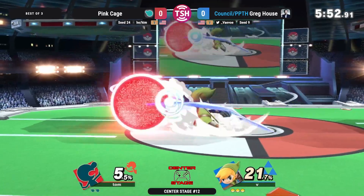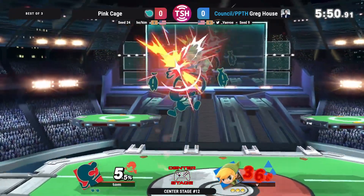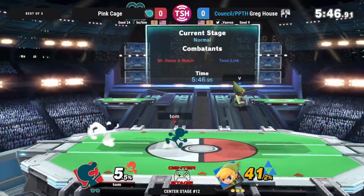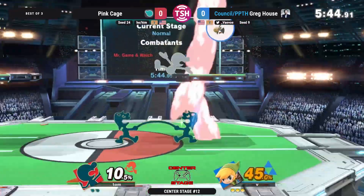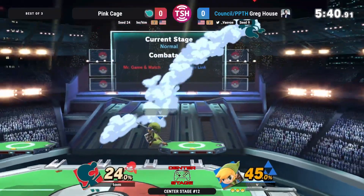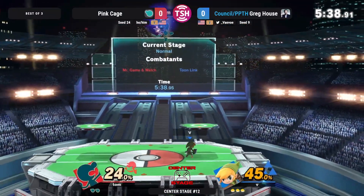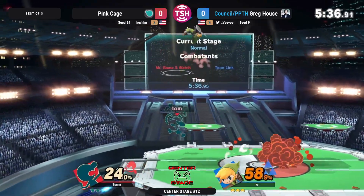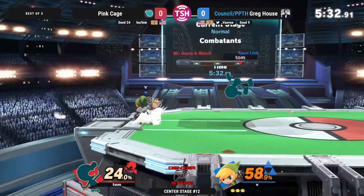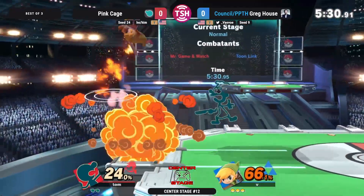Toon Link's been hitting those bomb repairs for a long time. We're going to see a little combo damage coming in — doesn't get the up air. Greg House doing such a good job playing defensively here, not letting Pink Cage land anything substantial on him. And Toon Link's Uppy is a factor in this — we saw an Uppy on a Nair earlier.